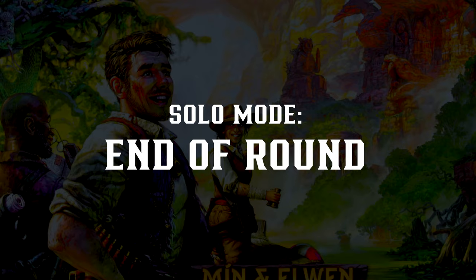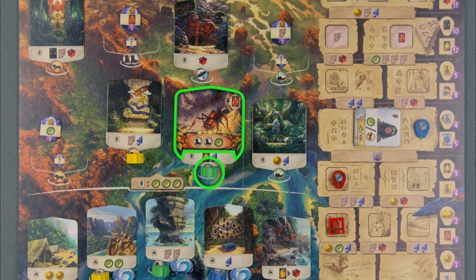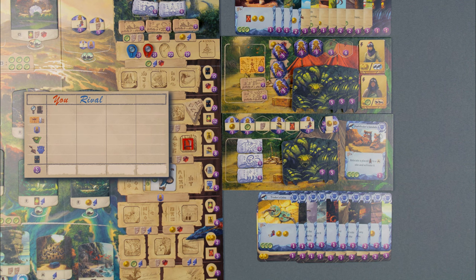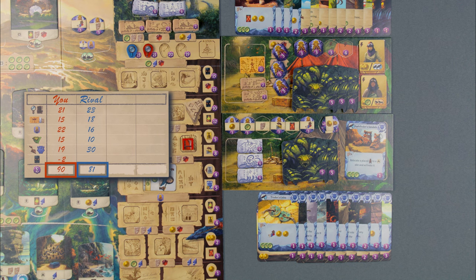End of round: Place all rival archaeologists on its player board, but the rival does not gain fear cards. Do all your normal end of round actions, then move on to the next round in the app. Scoring: The rival expedition scores points for the position of their magnifying glass, temple tiles, guardians overcome, and cards purchased. They score three points for each unique face-up idol, and idols in the negative one stack give two points each. You score points as usual, then compare your points with the rival — whoever has more points wins.